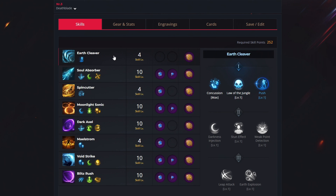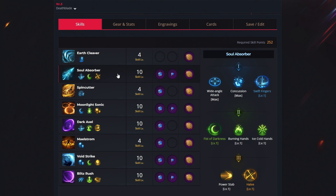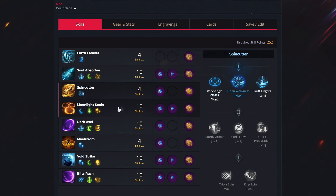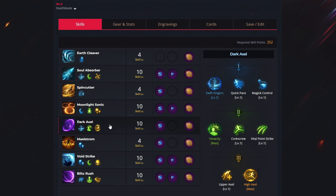For the first ability, earth cleaver, spend 4 levels to unlock push, no gems needed, and the overwhelm rune. For the second ability, soul absorber, use 10 levels to select swift fingers, fist of darkness and half, get both gem types, and the valve rune. For the third ability, spin cutter, use 4 levels to get open weakness, get the cooldown reduction gem, and the quick recharge rune. For the fourth ability, moonlight sonic, use 10 levels to unlock fist of darkness, sustain enhancement and shade sonic, get both gem types, and the valve rune. For the fifth ability, dark axle, use 10 levels to select swift fingers, tenacity and high axle, get the cooldown reduction gem, and the protection rune.